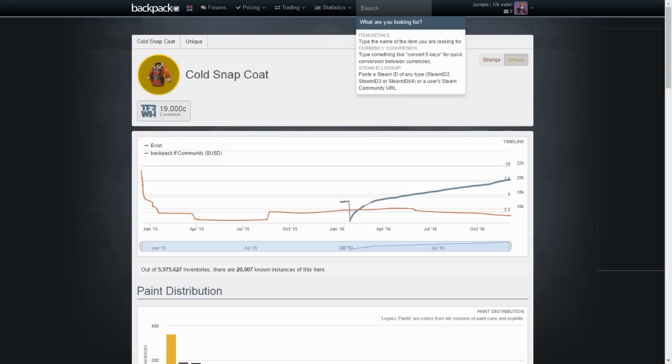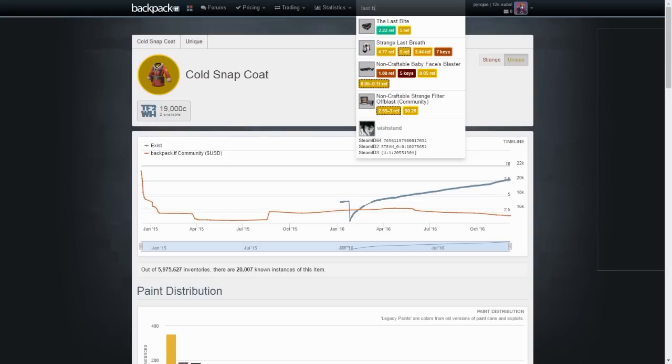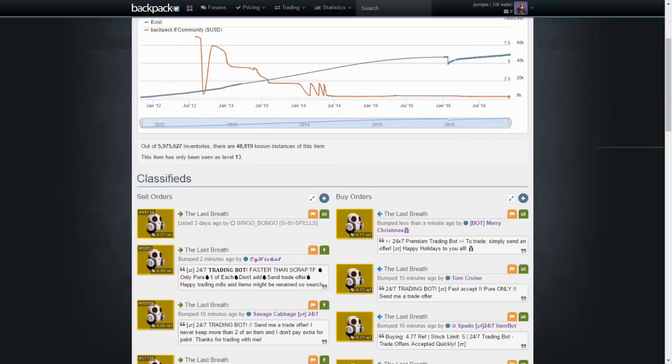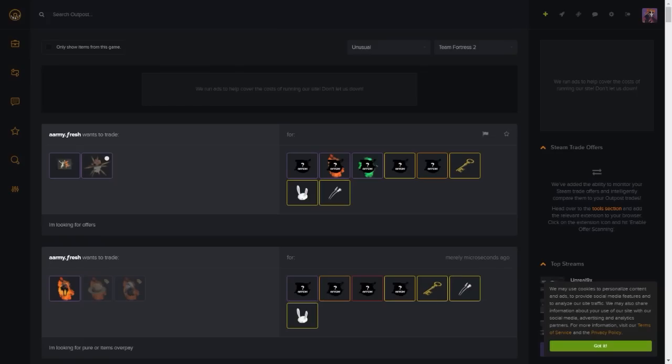Something I forgot to mention: if you want to find listings for a specific item - let's go with the Last Breath - you'll see the price and click the quality type you want. I don't want a strange, untradable, or uncraftable one - just a normal unique one. Click the refined option and this will show you all the sell listings and buy listings for that specific cosmetic. And that covers backpack.tf.